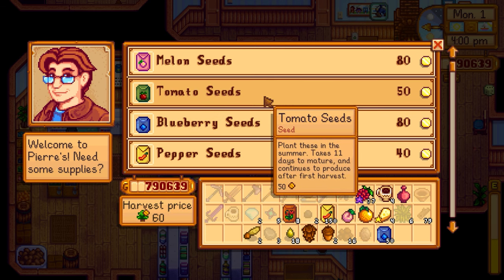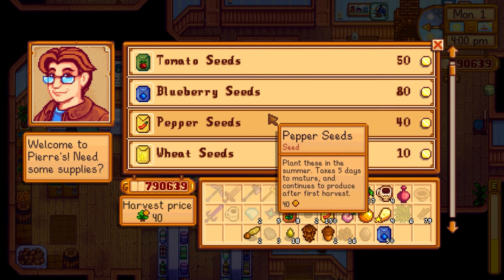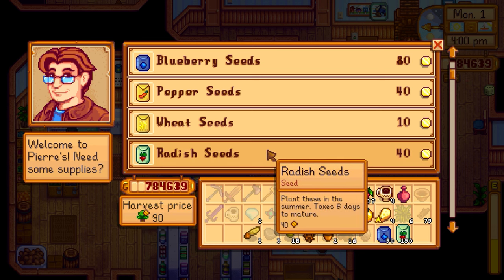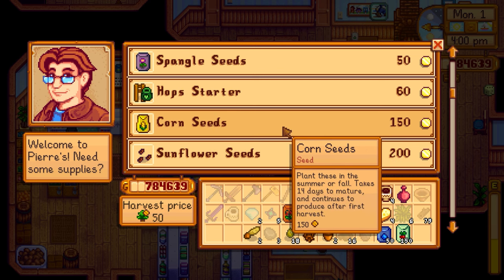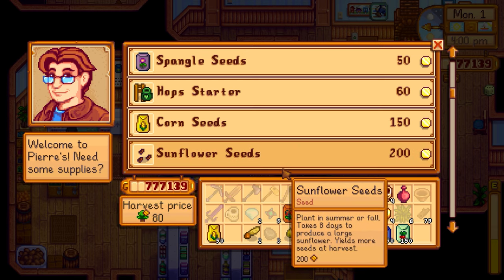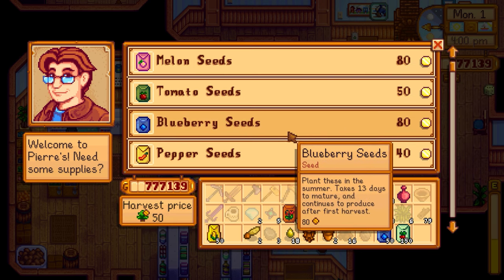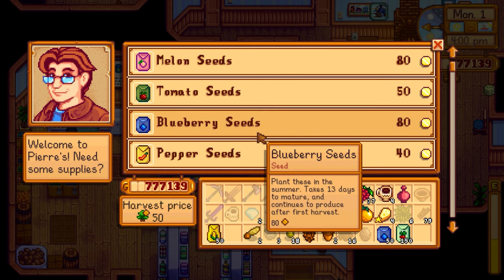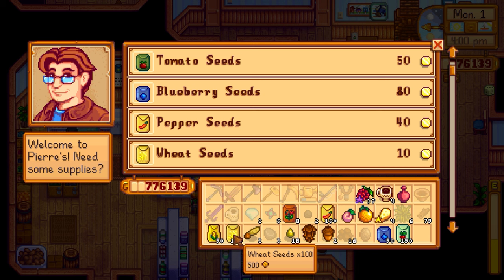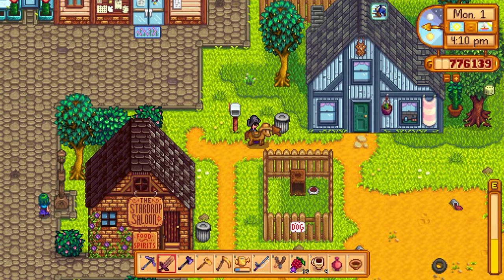Let's do 50 blueberries - takes 13 days to mature then continues to produce, just like strawberries. Tomatoes could be pretty good too - continues to produce like peppers. Melons take 12 days. Maybe 150 radish. Corn is great because it takes 14 days and grows into fall too. So maybe 50 corn, 50 blueberry. I have 300 seeds right now. Let's fill the gaps with wheat - I think wheat also gives stuff that goes into silos.